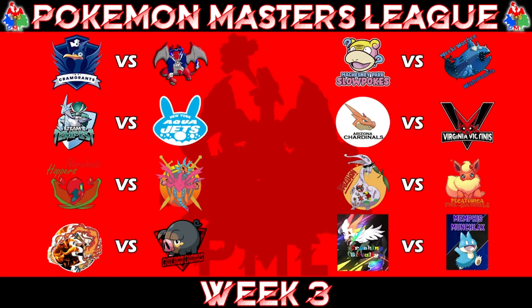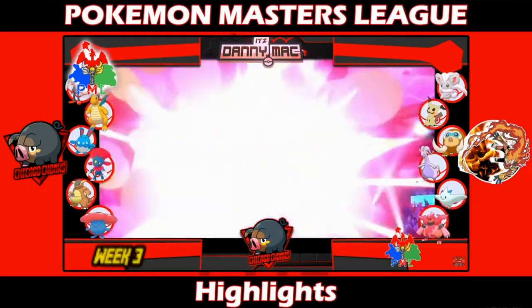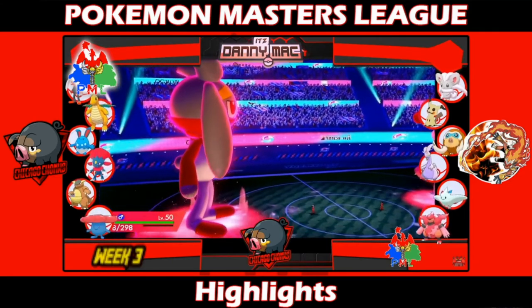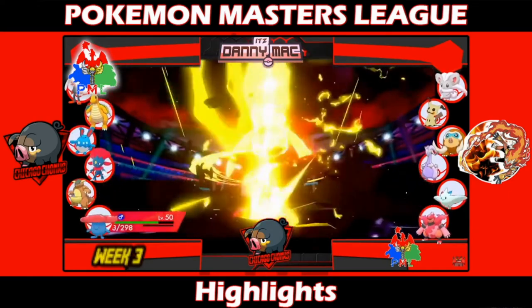Next up: Chicago Chonks versus the New Orleans Infernapes - Daddy's redemption match after last week. He made a trade for Incineroar, not for the evolved starter, with Torracat being traded for Incineroar, and brought it this match. The moment of the match: a freshly boosted Incineroar at plus two attack and plus one speed misses the High Jump Kick after maxing, and died to its own High Jump Kick recoil. That definitely changed the momentum of that match.